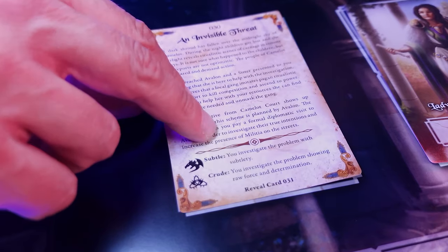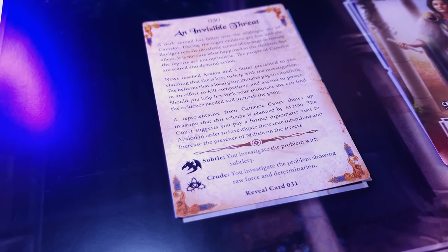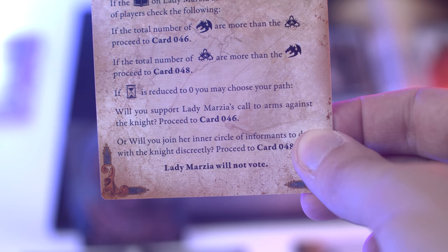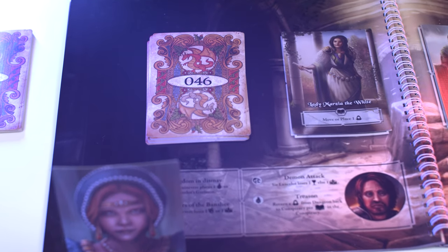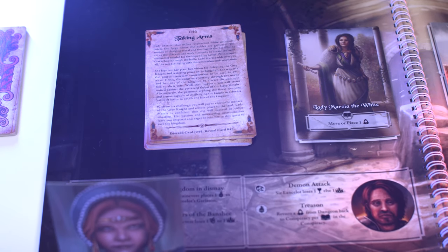There are two types of scenario cards per scene: narration cards and rule cards. Narration cards describe the events of the current scene and set the stage for the players' choices. The rule cards describe the setup of the scene, the special extra rules or actions, and how to proceed to the next scene or how to get extra prestige points to win the game.